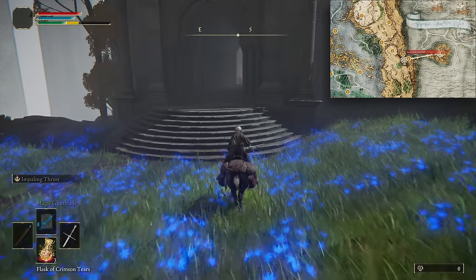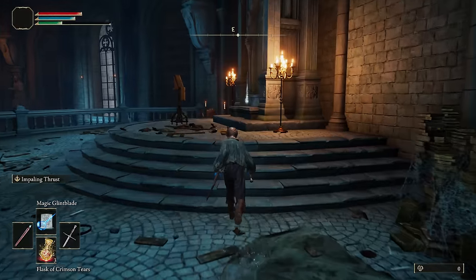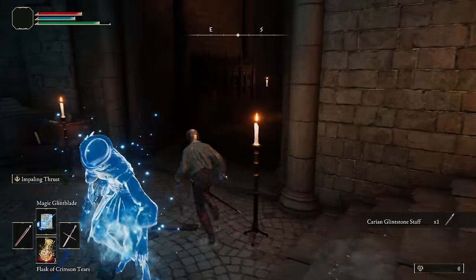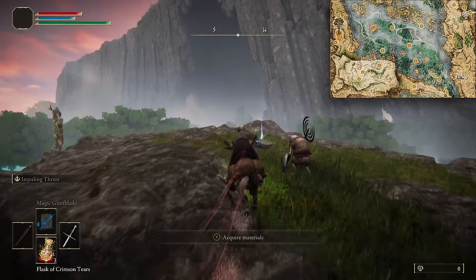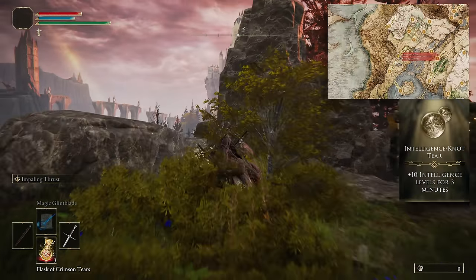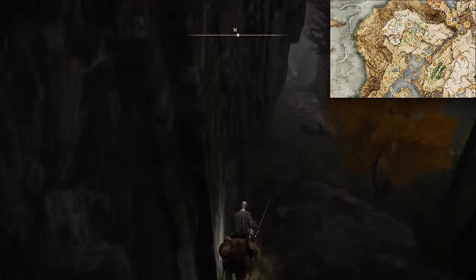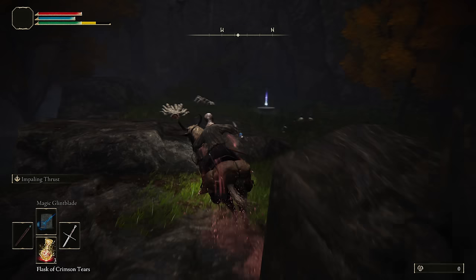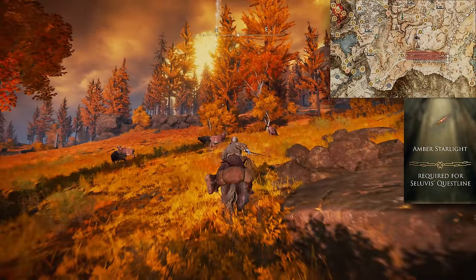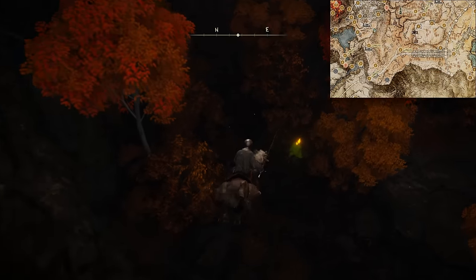Next, head to the Karin Study Hall in Liurnia. Up the first two sets of stairs to grab our staff for the run, the Karin Glintstone Staff. Ride to the Boiled Prawn Shack in Liurnia, and ride south-west to grab the Dex tear. Now to the Grace by EG, drop down the cliffs and ride north for the Intelligence Knot tear. From the Altus Highway Grace, ride north to drop down and grab the Amber Starlight for later.